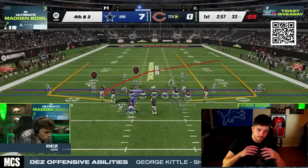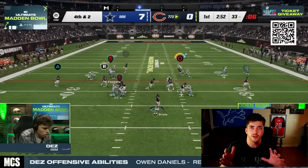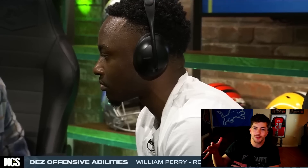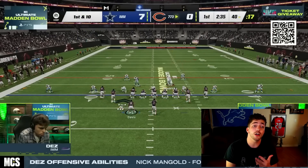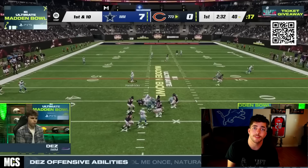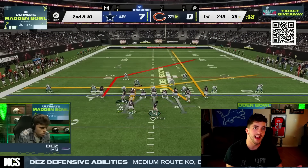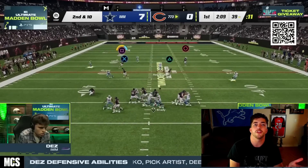Think about it like this: if Bunch and Trips Tight End are roughly the same in overall ability to do everything — just hypothetically — and 50 pro Madden players run Gun Bunch while only 10 run Trips Tight End, Gun Bunch is going to get optimized way more, just because there are more people practicing different setups and different abilities. That's a huge thing when it comes to running off-meta formations. There could be a formation that's not that bad, but if you don't know the right ability setup, it could be pretty bad. Same thing with Bunch — if you don't know the right ability setup, Bunch sucked in previous years.